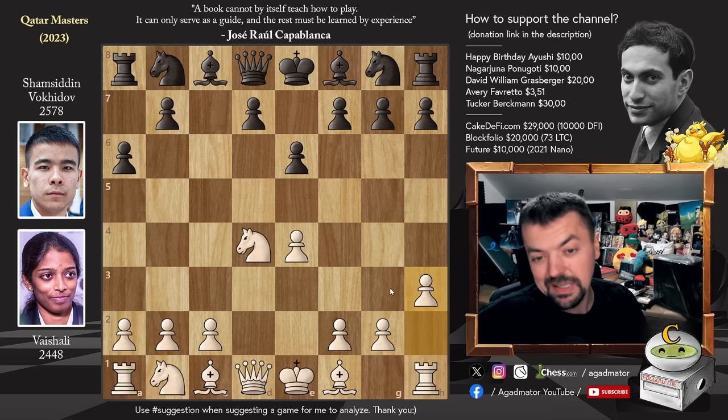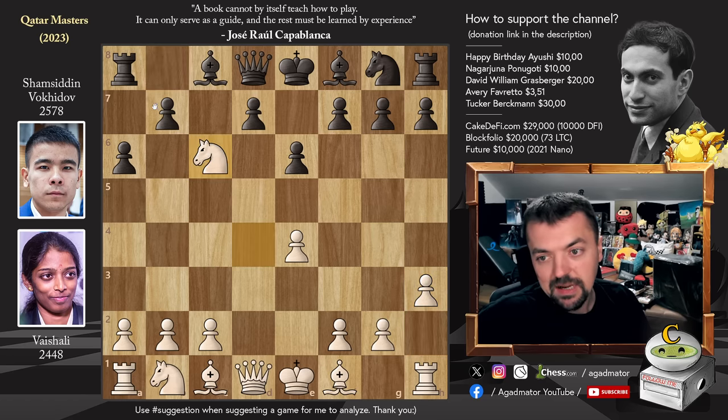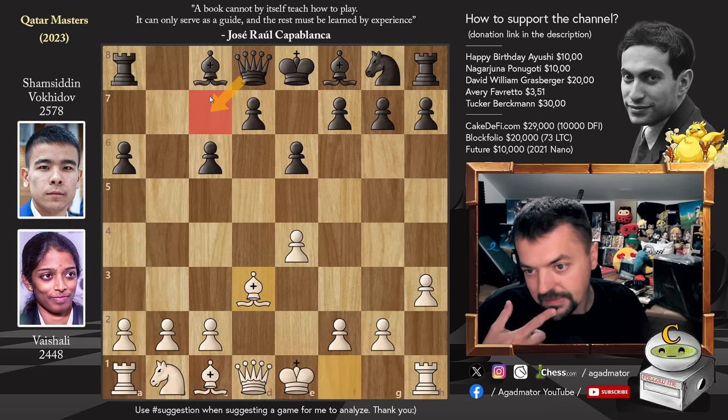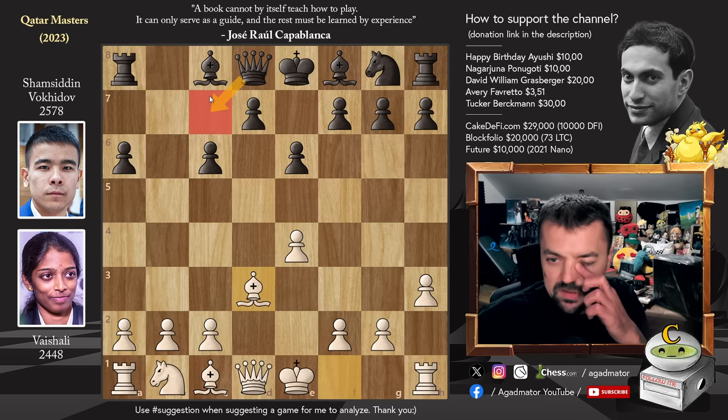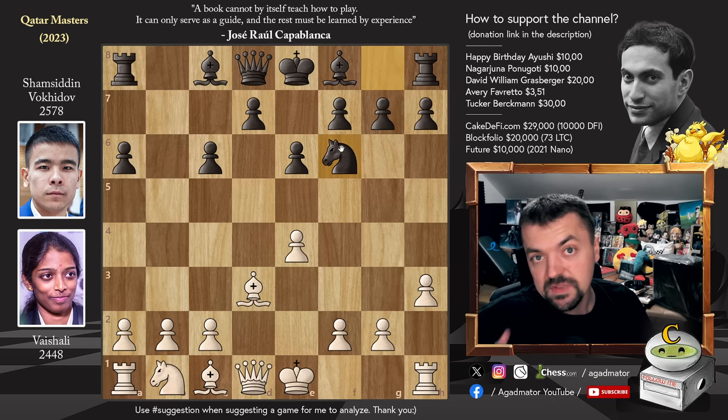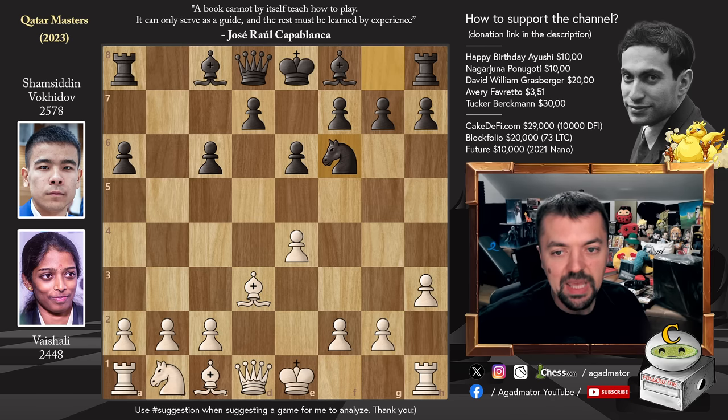So this can already be considered a completely new position. Knight to C6, Knight captures, B captures and Bishop to D3. There is a game where Queen to C7 was played — played this year, Song Edward against Luka Budisavljevic in Washington, won by Song Edward. But here we have Knight to F6, and it is now as of move 7 that we have a completely new game.